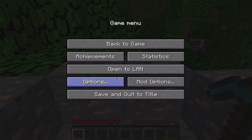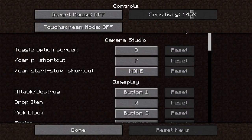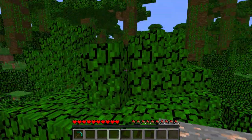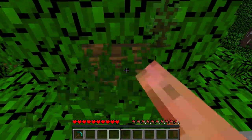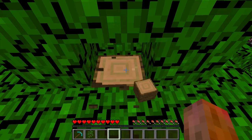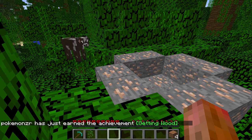We're going to go into options, then controls, and you need to make sure that you have your sensitivity all the way up at hyper speed. Then we're going to come out here and get one block of wood — it has to be jungle wood, one block of jungle wood. Four planks.